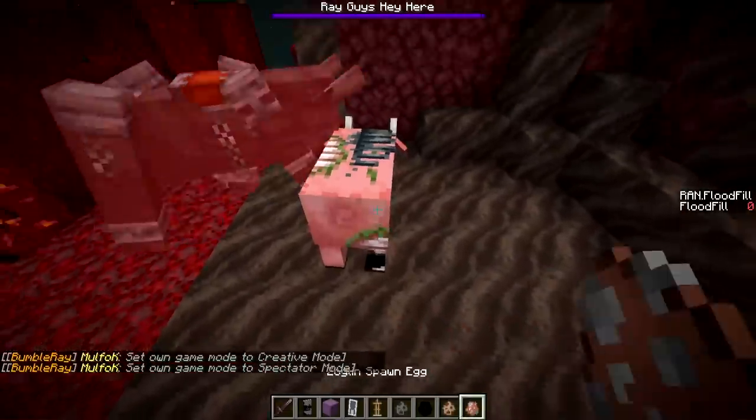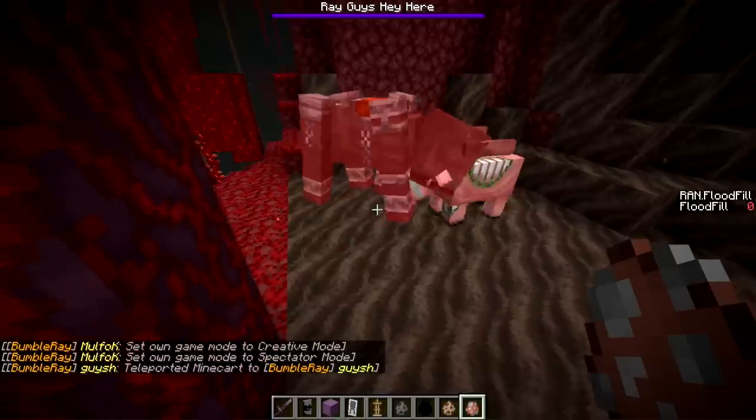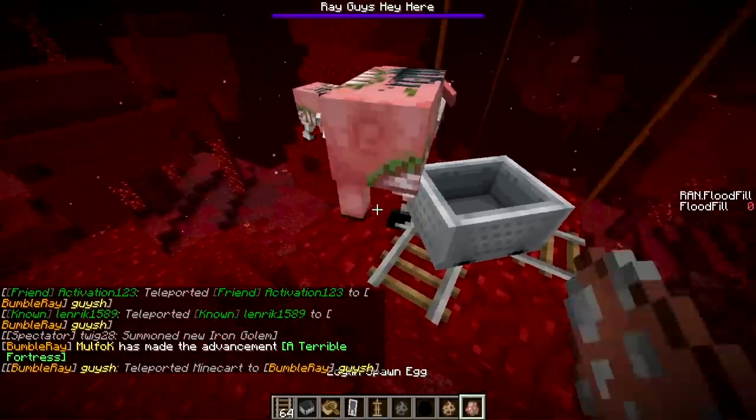A Ravager and a Zoglin. Both can attack from a pretty good distance. Of course the Ravager has more health — he has 50 health — and the Zoglin has 40.